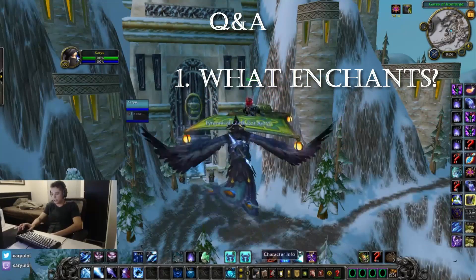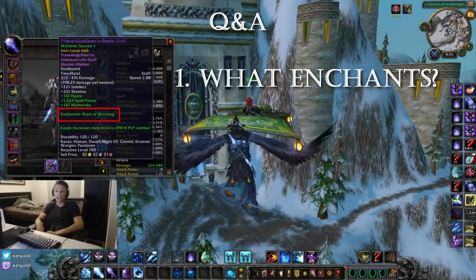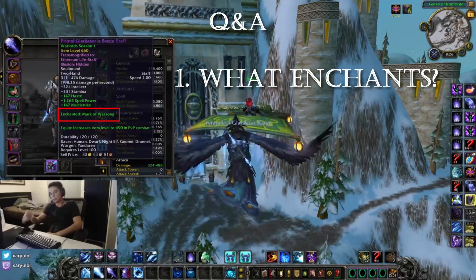What enchant should you use? My weapon enchant is Mark of Warsong. This is a proc that gives you a diminishing haste buff. It starts at a value and slowly moves down until it fades away. I'm not sure what the exact value is, but haste is a mage's best stat, so it's a haste enchant and it's the best enchant.